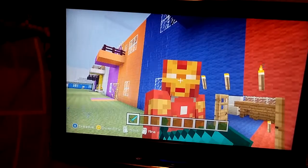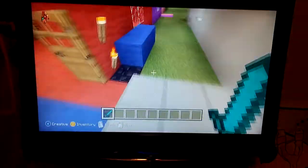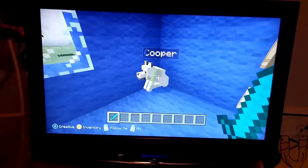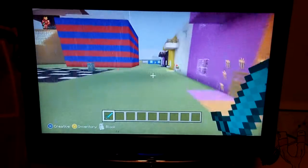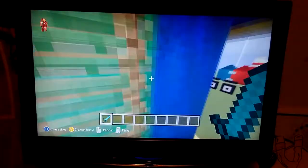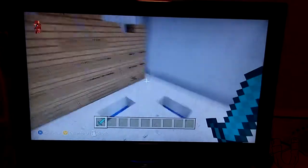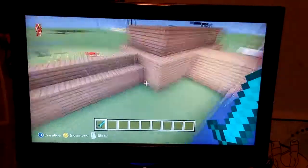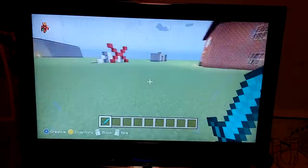Hello everybody, it's Crazyboyfin back with another Minecraft Xbox 360 edition. Today we're going to be joined by Cooper, because Cooper is one of my oldest dogs. I've got a new surprise for you — if you join my world you won't spawn near it, but you can come to it. It's like a wall of respect, and these are just some of my Xbox friends' names.